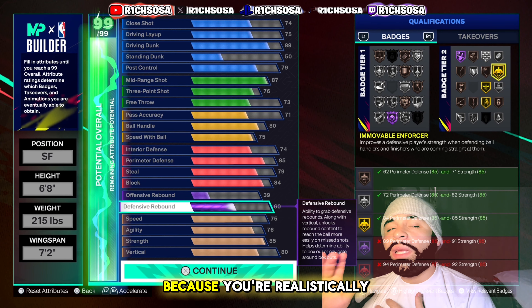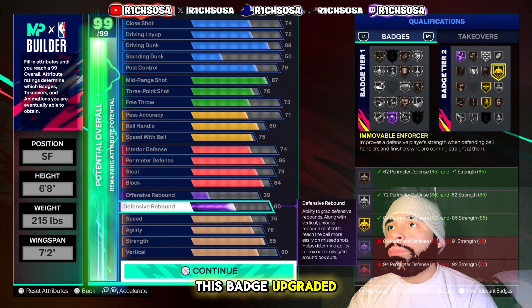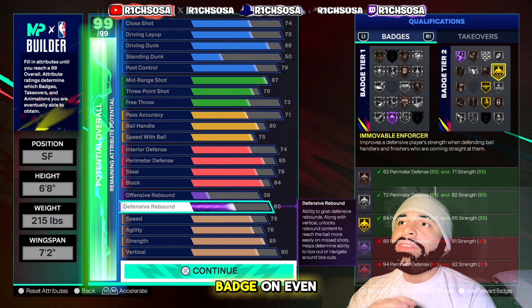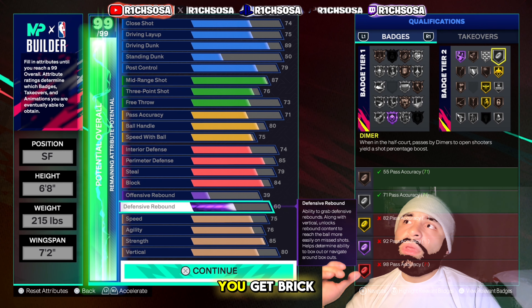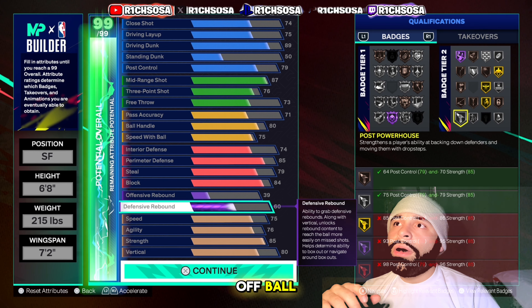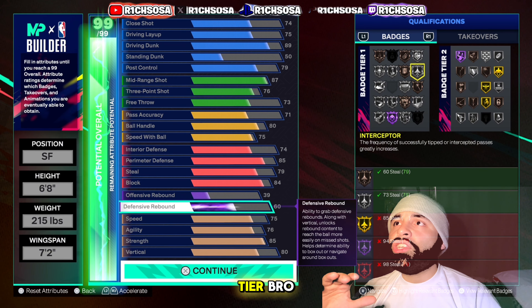Now let's dive into the defensive end. For interior defense we're going up to 74, perimeter defense at 85, steal at 79, and block at 84. This is a super well-rounded build, and honestly it may even be better on the offensive side — but I love that we still get this lockdown build name.